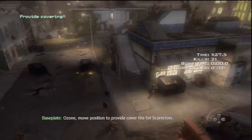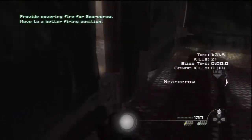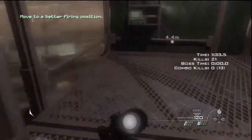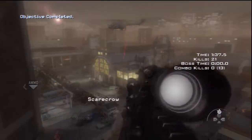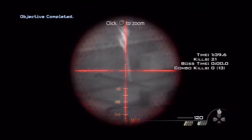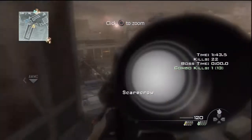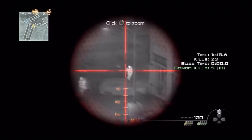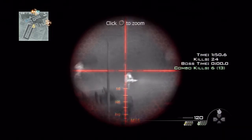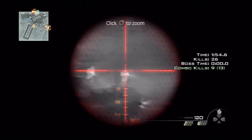Ozone, move position to provide cover fire for Scarecrow. Scarecrow, there's the comm station. Get inside. Hostile down. Let's go, let's go.